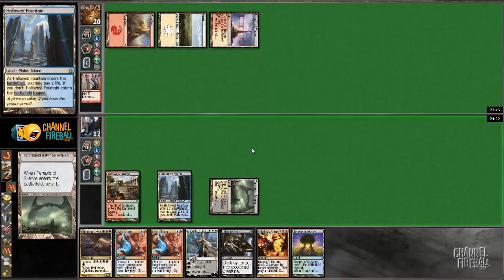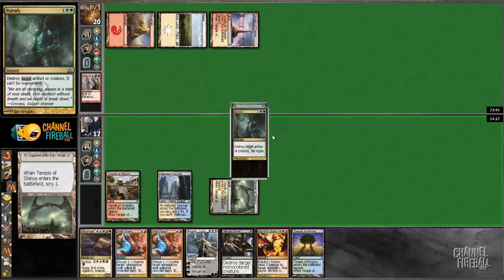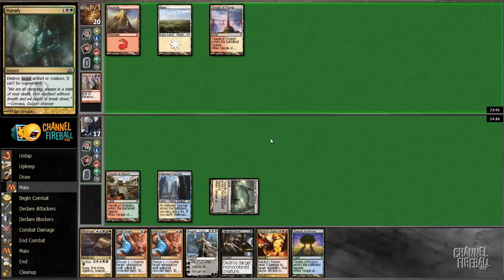Because Ultimate Price — put this on the bottom. I don't think I'll need that, and the two Izzet Charms are enough. It's not like he's playing anything big.